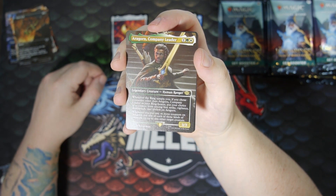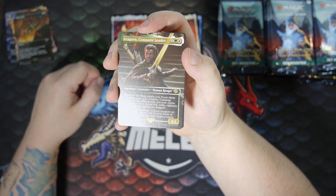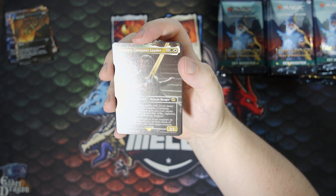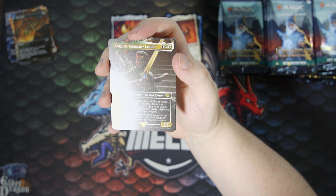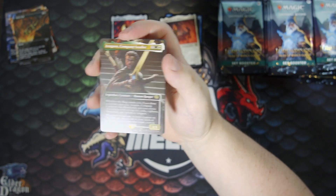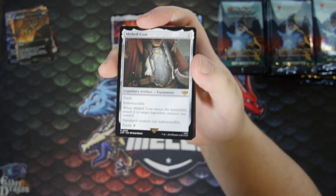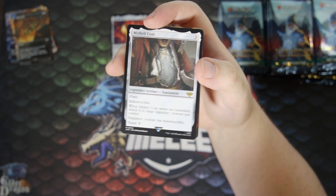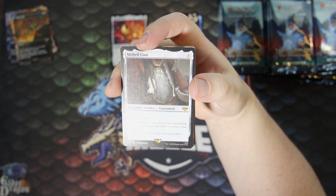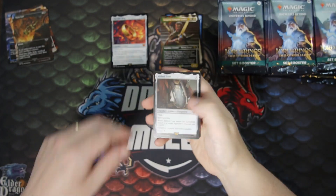Whenever the ring tempts you, if you choose a creature other than Aragorn, Company Leader as your ring bearer, put your choice of a counter from among First Strike, Vigilance, Death Touch, and Lifelink on Aragorn. Whenever you put one or more counters on Aragorn, put one of each of those kinds of counters on up to one other target creature. Pretty cool. We got Mithril Coat as the second rare — that's a pretty good one. Flash, Indestructible — when it ETBs, attach it to a Legendary Creature you control, and the creature has Indestructible.